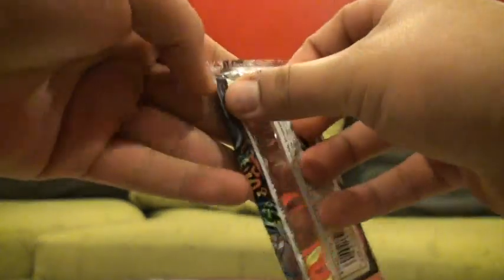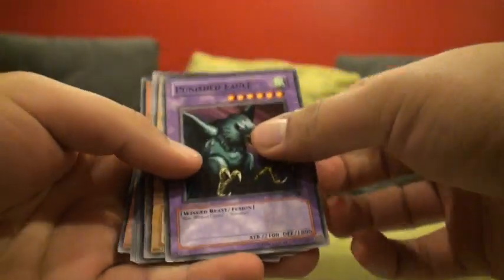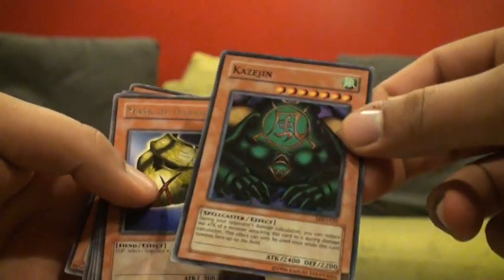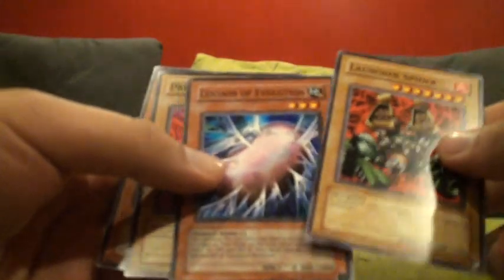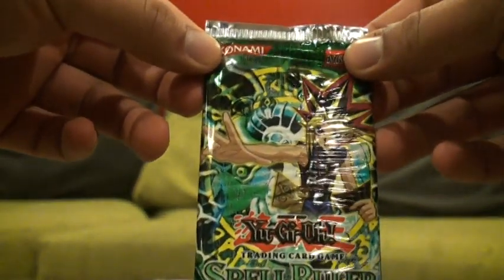Next is Metal Raiders: Punished Eagle, Baby Dragon, the Bistro Butcher, another Kozigen — this is my second one I've pulled from the Legendary Collection. Mask of Darkness, Rare. Launcher Spider, Cocoon of Evolution, Prevent Rat, Mystical Lamp. It would have been nice to pull something else, because I already have Kozigen.